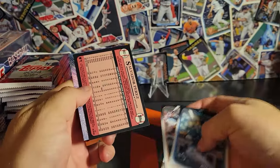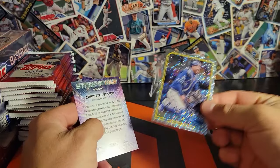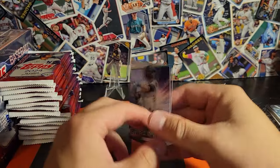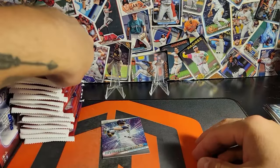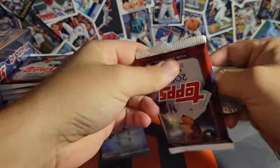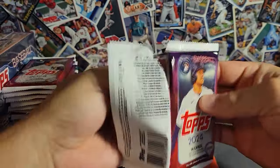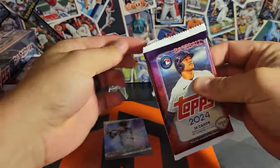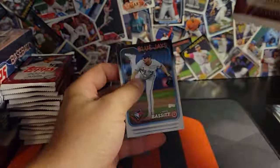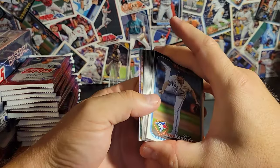First flipped-around card looks like it's going to be a foil board Salvatore Perez, and Yelly on the Stars of the MLB.